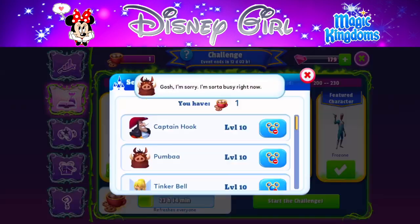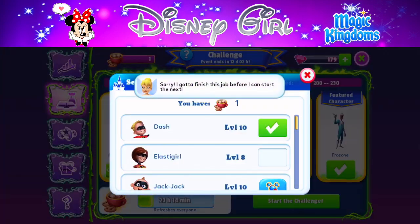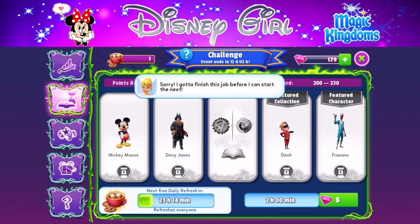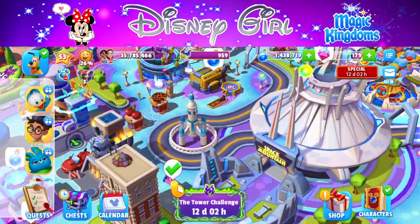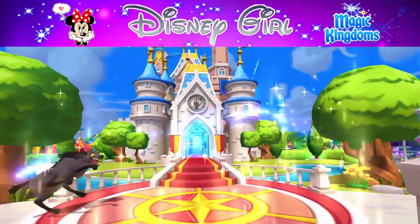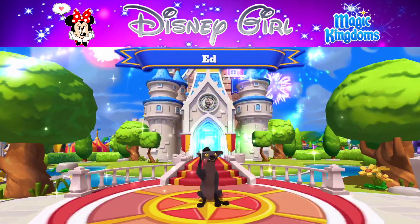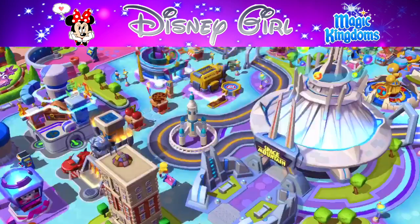Were you guys able to finish all the points for Chapter one? Did you purchase Pumbaa or the attraction, or did you already have them in your kingdom? Give me the lowdown on how you guys are doing — I love reading the comments about that kind of stuff.